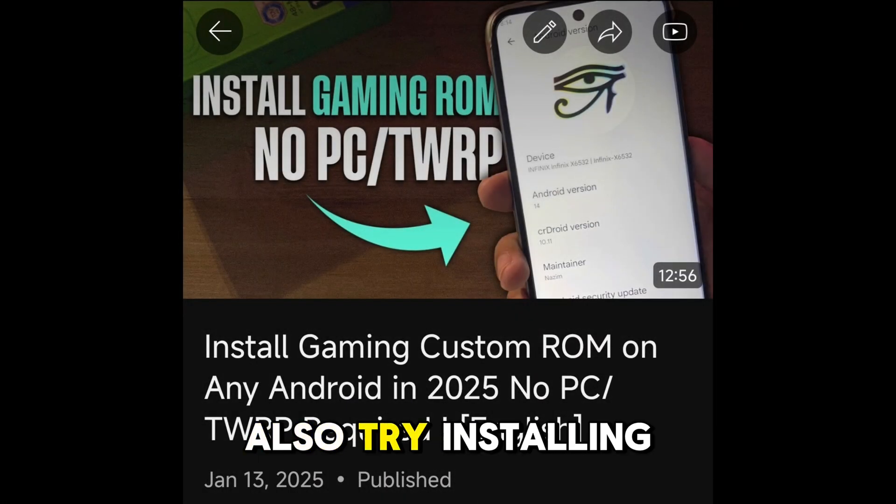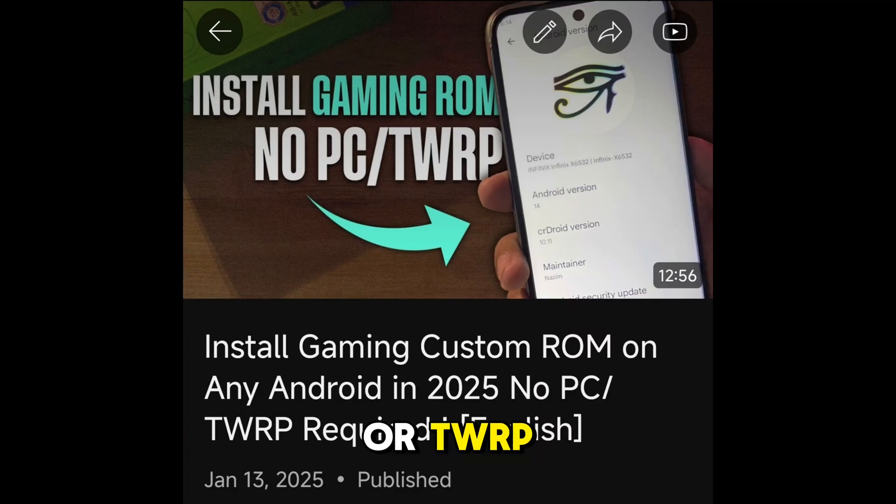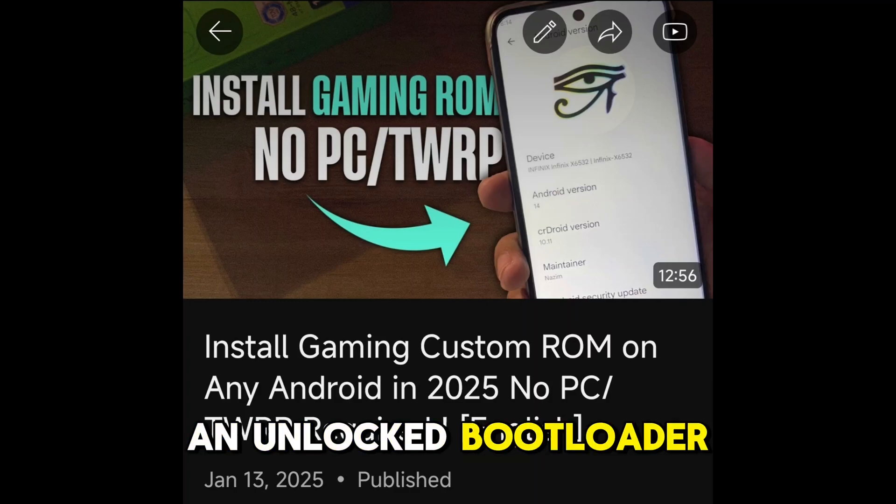You can now also try installing a custom ROM without root, PC, or TWRP, since you have an unlocked bootloader. You can thank me later.